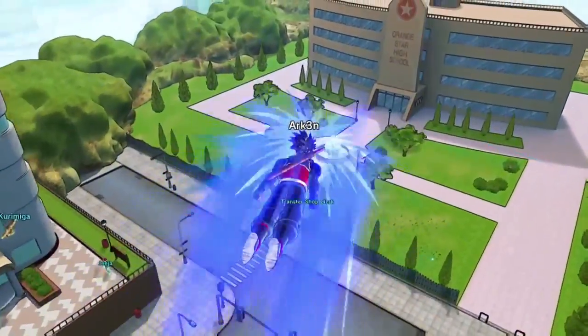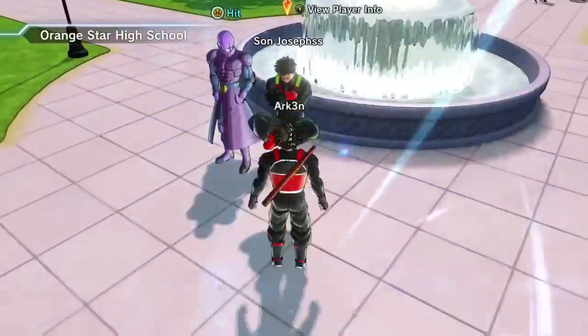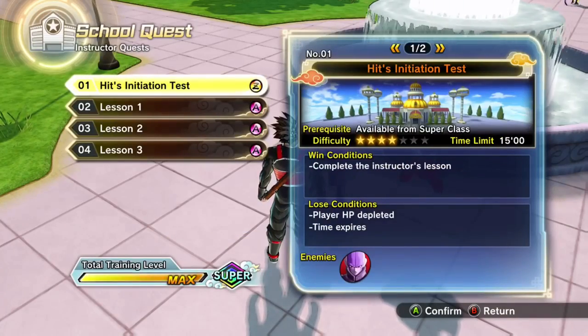So yeah, after that he's going to appear where every other mentor does, over here at the Orange Star High School. I'll play through the first little mission for you guys, just so you can kind of know what to expect. I gotta say, he was one of the harder masters. So yeah, let's see — Hit's initiation test, here we go.